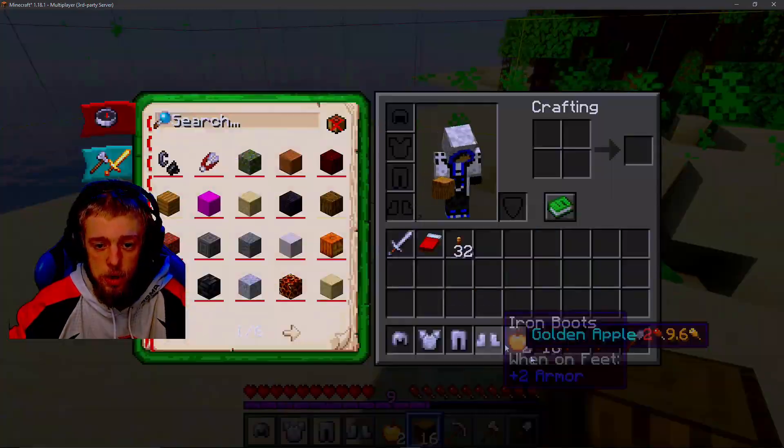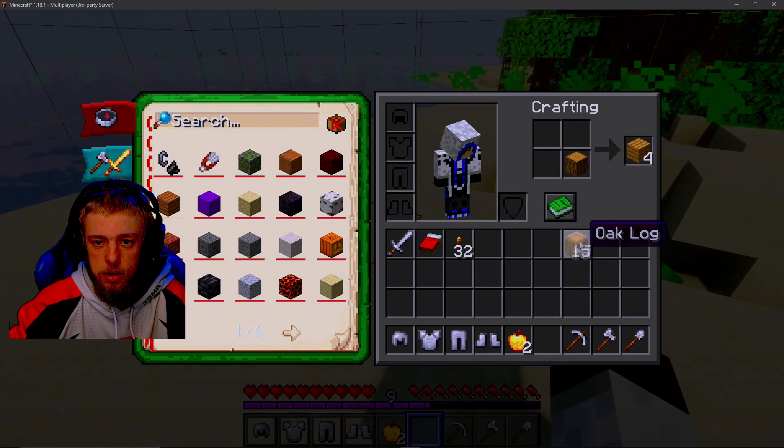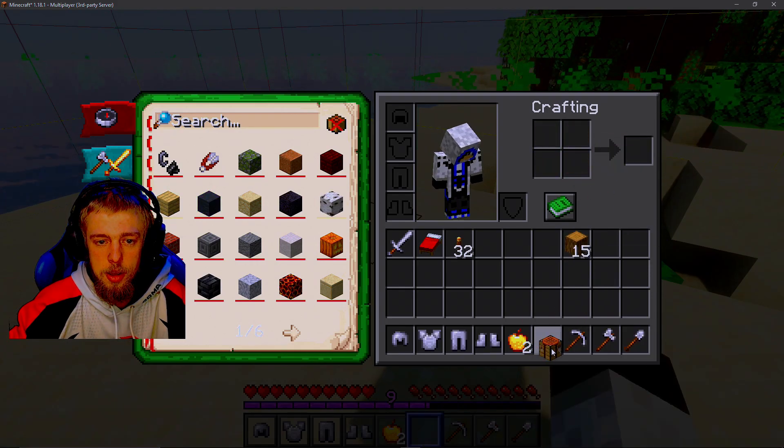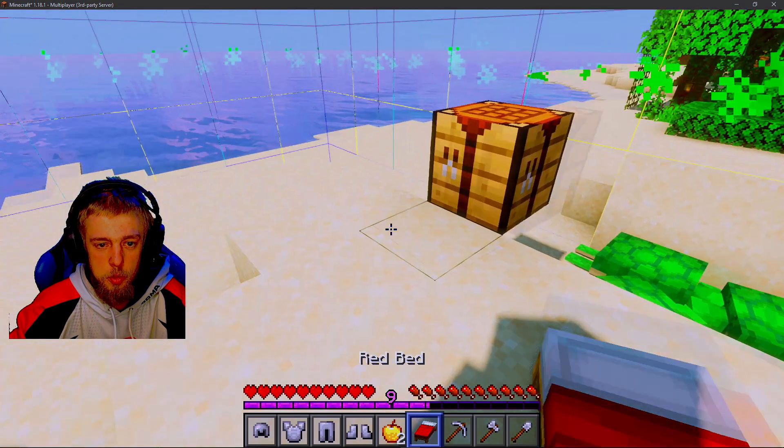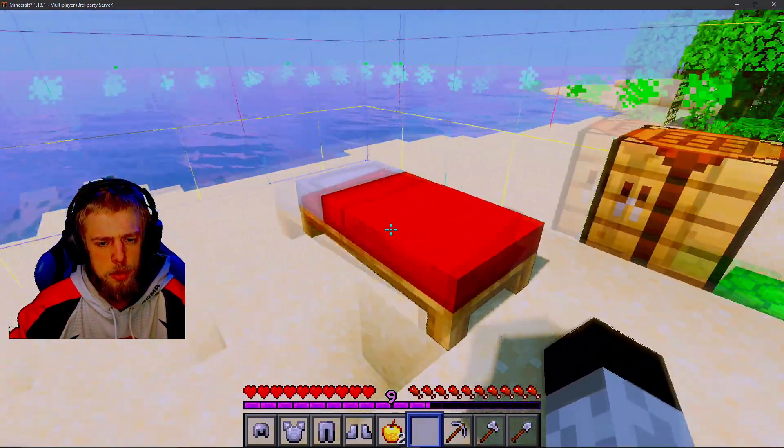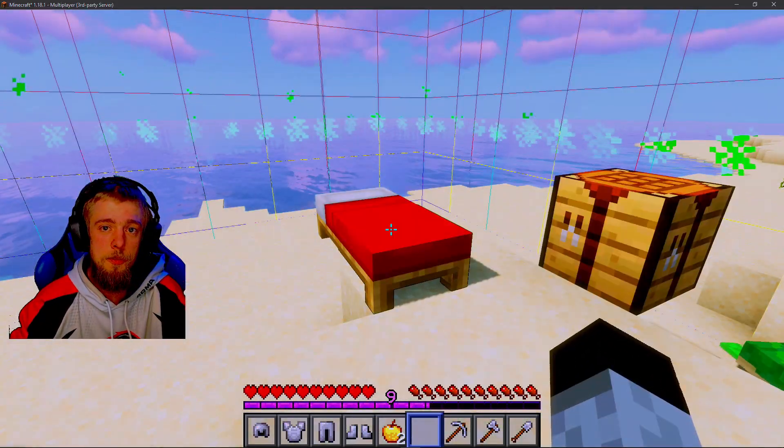You got wood — you can build a crafting table with this, and then you can do your basic home. You got a bed, so you can place your bed down wherever you want. If zombies come in the middle of the night, you can do that. You got yourself a starter home.